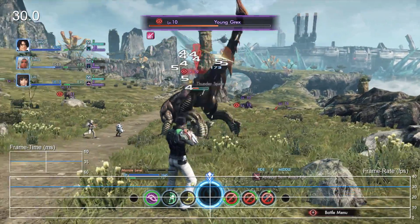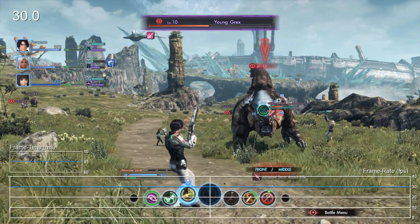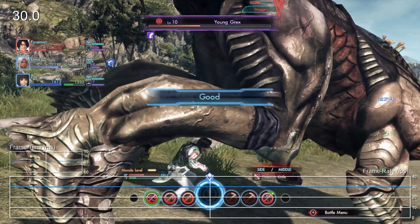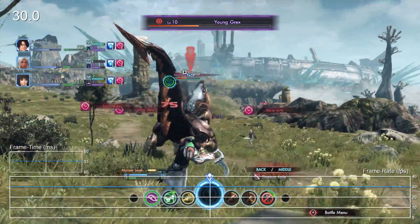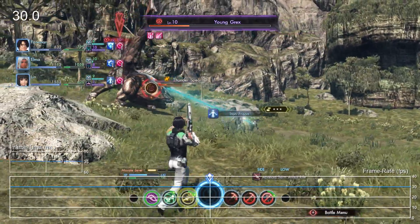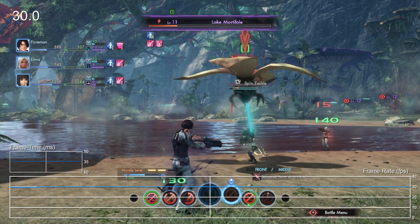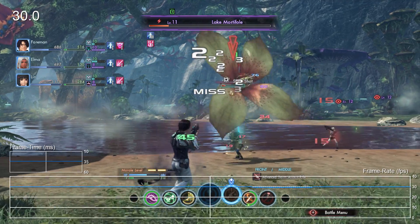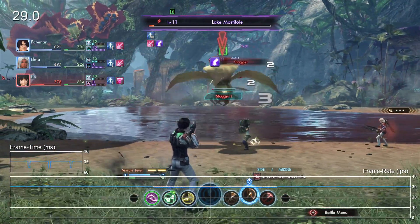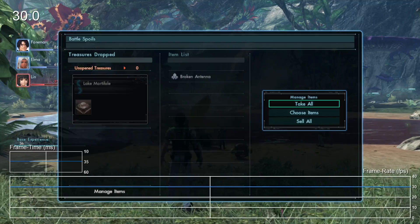How about we take a look at some combat? Looking at performance again, we can say that the general experience holds up at 30 frames per second. Combat is menu-driven, so drops wouldn't necessarily have a serious impact on gameplay, but it still looks nicer when everything is animated smoothly. That said, we did encounter some minor drops in other sequences. Doing battle in the swamps, for instance, results in minor drops along the framerate graph. With as long as this game is, it's entirely possible that additional moments like this could pop up during gameplay, but during our time with the game, this was about as bad as it got.